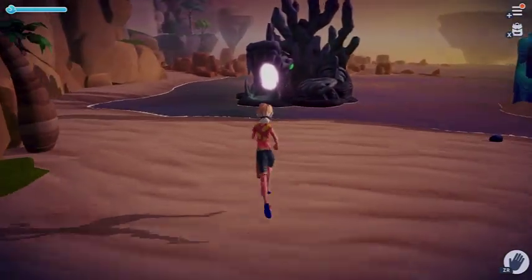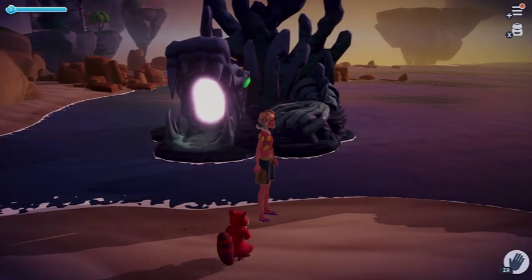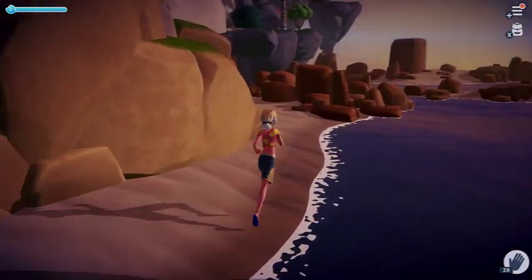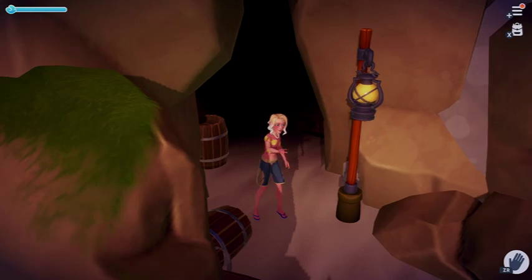A very strange octopus lady — her name is Ursula. She lives here. She was trapped in a cave, and when I got her out of the cave, it was a quest.